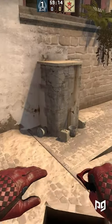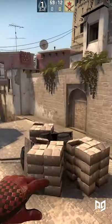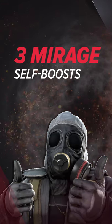Mirage is a map full of cool self jumps, but some are way more useful than others, so here are the three that I use the most.